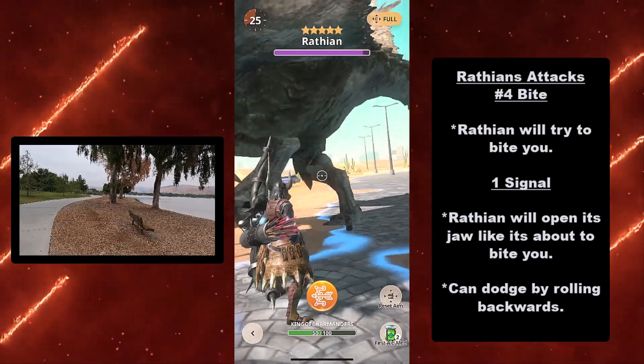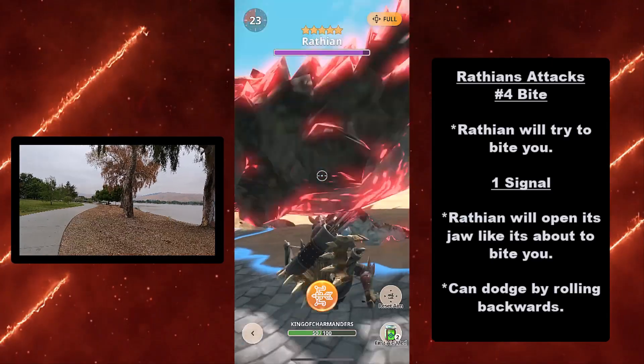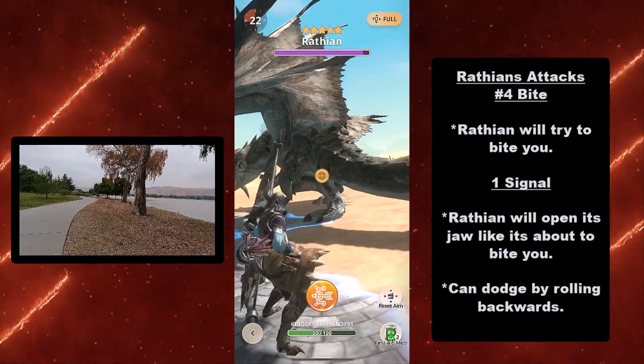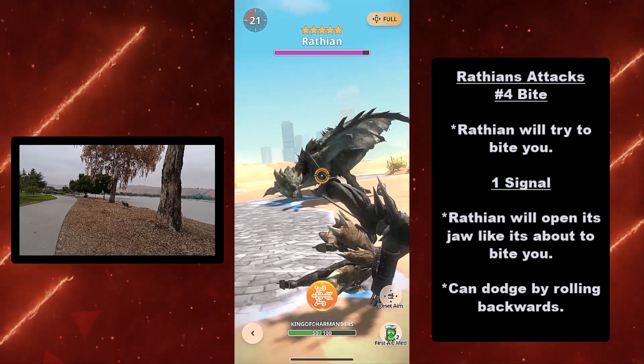At number four we have the bite — it's exactly as it seems. Wrathion will try to bite you. Its signal is that Wrathion will open its jaw like it's about to bite you. It opens its mouth and tries to take a chunk out of you. You can dodge this by rolling backwards.